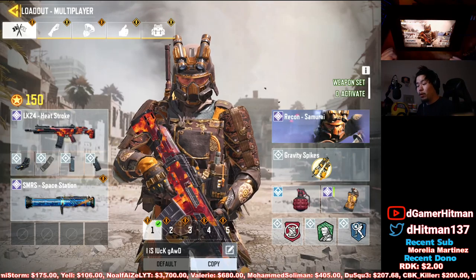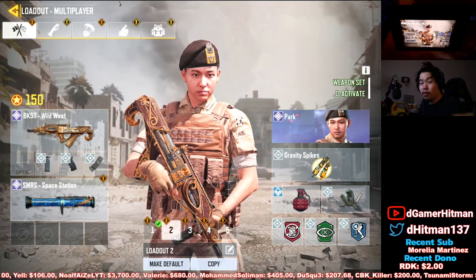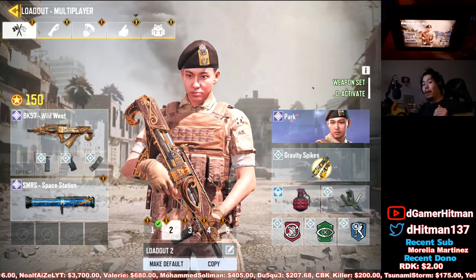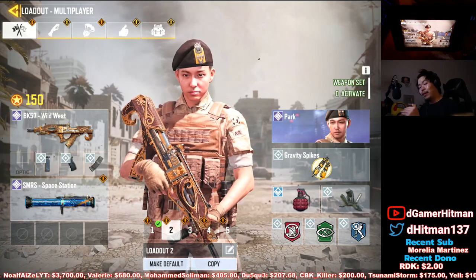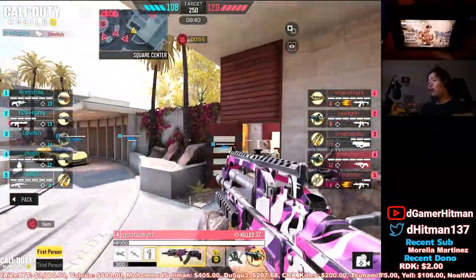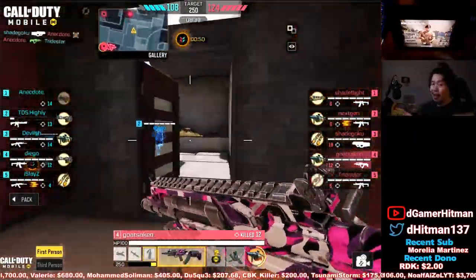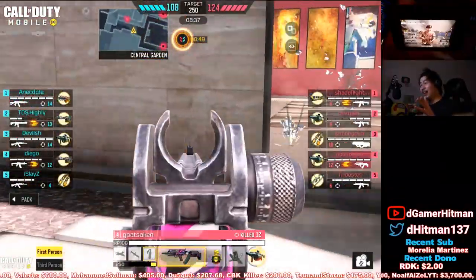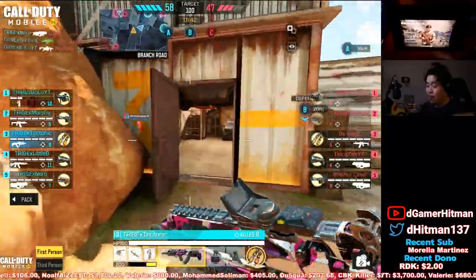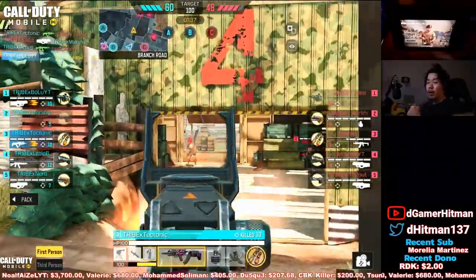The number four most popular gun in pro scenes is the BK57, which is really popular in ranked meta as well. Bobby dropped a nuke with it. It has very solid close-range damage, good damage in general — the recoil is a little wonky at medium to long range, but it has a great mag size of about 35 rounds. Those extra five bullets will help you win fights.